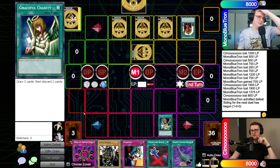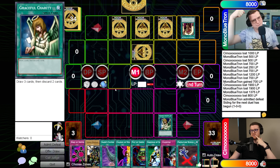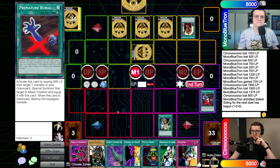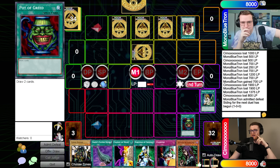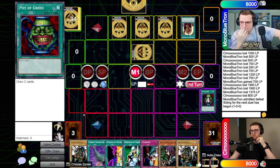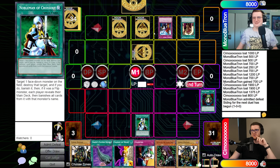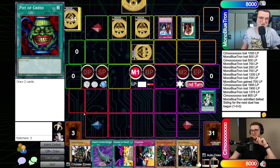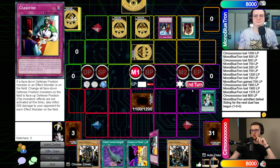Alex gets rid of Premature Burial and Ring with Graceful Charity, then draws Pot of Greed. He tries to use Nobleman of Crossout on a monster. Joseph can't let that happen and activates IO in response. Joseph explains he was holding IO the whole time, and notes that Alex is going to see every card in his deck eventually. Alex sets two cards and passes.